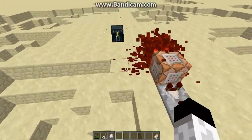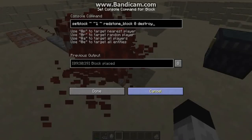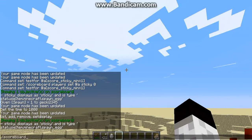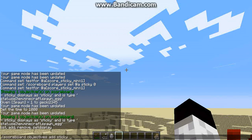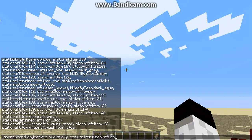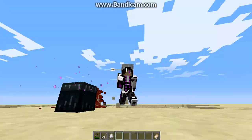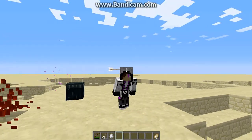If you want to know how to set this up in your own world, you have your commands down there — commands, commands, more commands. I'll put them all in the description. The one for the scoreboard command: scoreboard objectives add sticky, and you set it to stat.useitem.minecraft.spawnegg. That's essentially what you need to do, and that is all for now. I will see you all later. Alex, out.